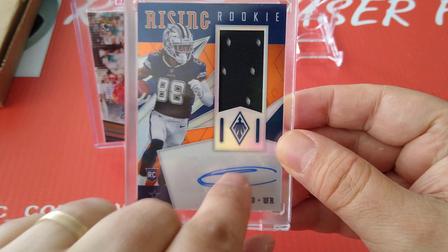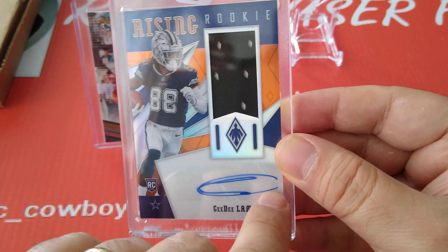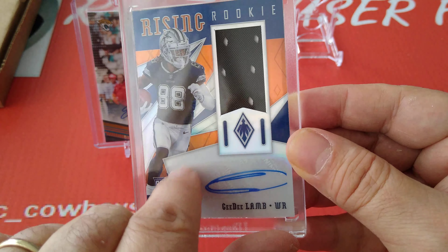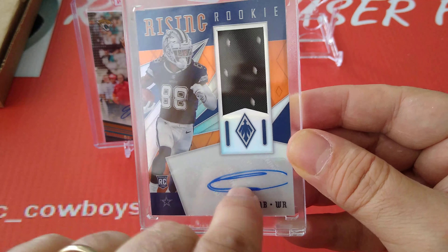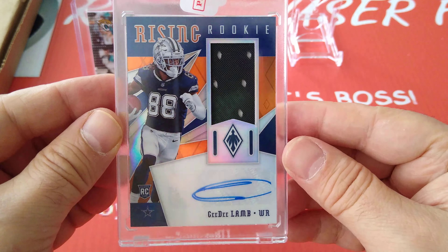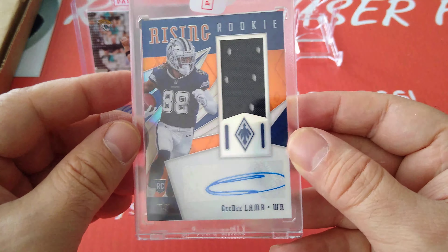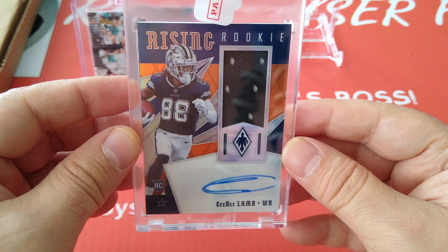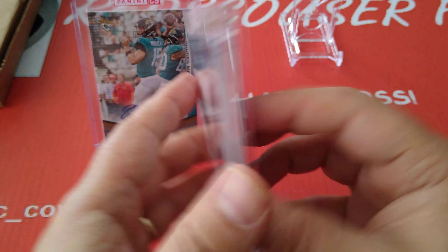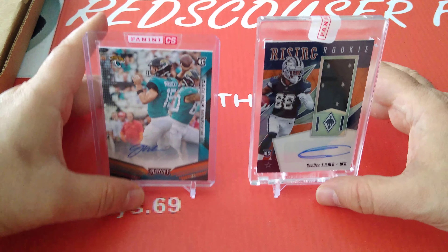The autograph, to be honest, could have been a bit better — the C inside the D is slightly outside the sticker. The sticker is right here, could have gone a bit more in the middle, but it's alright. Fantastic wide receiver card for the boys, and a beautiful card. I love doing Phoenix. This redemption for CeeDee Lamb is a very very cool card.